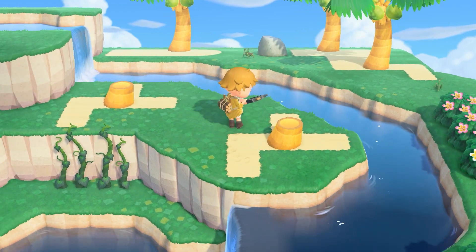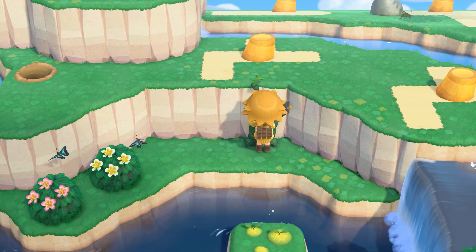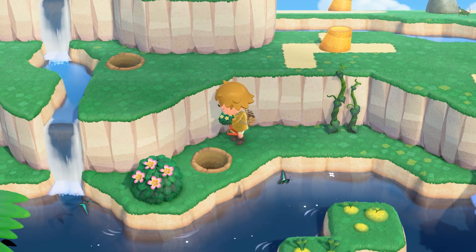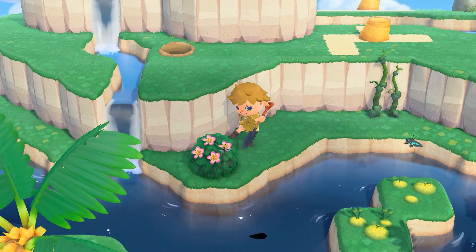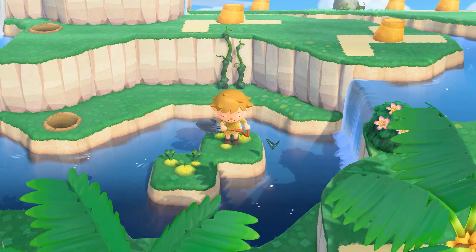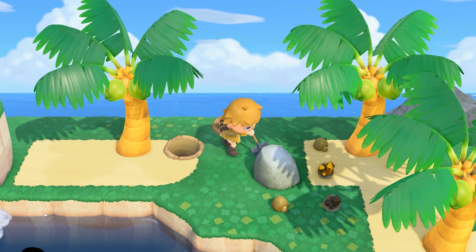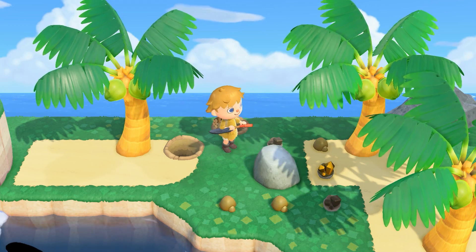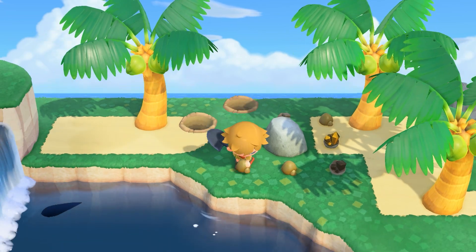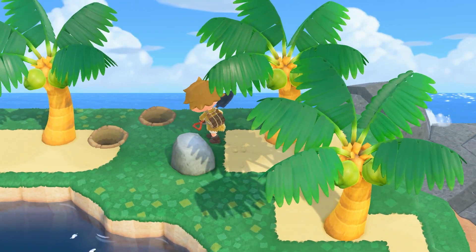I'm kind of wondering if all the designing we do is gonna slowly spread out from the campsite — the first thing we've decorated — to other parts of the island. We'll do the villager neighborhood, the museum. I don't know what order I'm gonna do things; I'm just going off my inspiration in the moment. I've also been making more time to unlock extra DIYs in the background, and we are very slowly filling out our collection. This is kind of a balancing act.